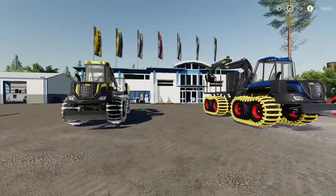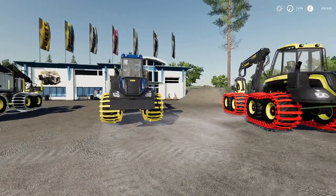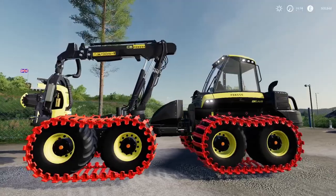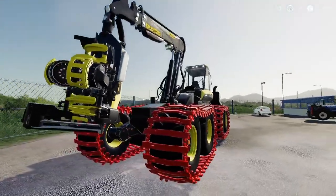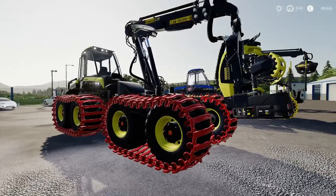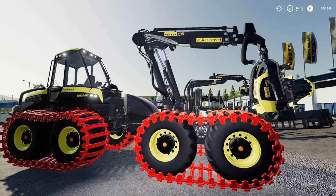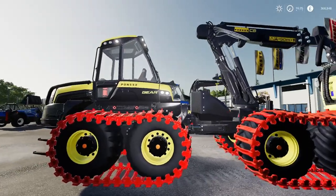Next we have two new logging machines — the Elephant and the Bear. Let's look at the Ponce Bear first. The Bear is the harvester and a cracking bit of kit — highly detailed, it looks fantastic. There are quite a few different options on it. The Bear will cost you 380,000 pounds with an initial leasing cost of 19,380, minus 16 on the slot count, and it does 12 miles per hour top speed.